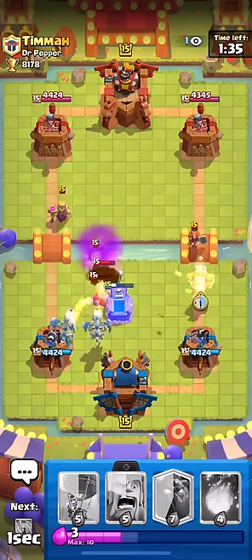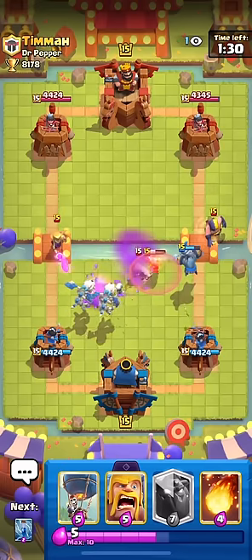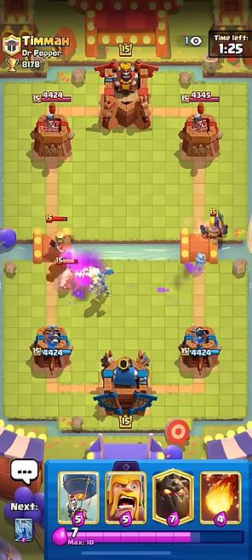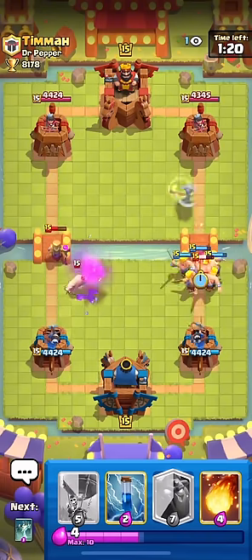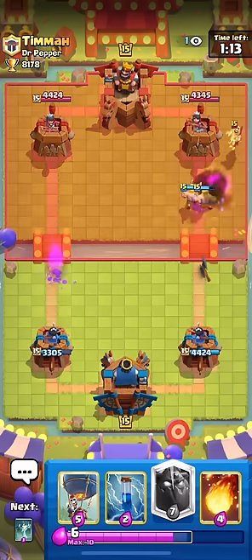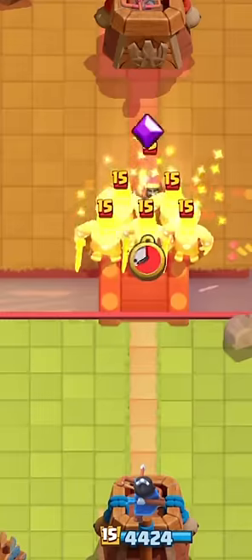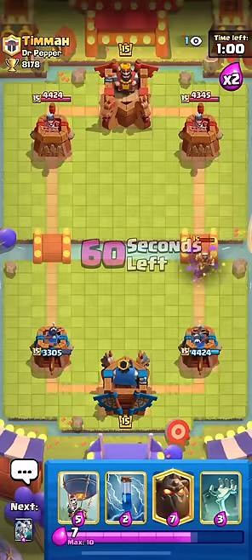He has four air counters that we know of, and I'm going to assume that's probably enough because four is just ridiculous. So priorities here - I'm barbarianing on the Executioner, because it's going to do way more damage than the Mother Witch does. The Mother Witch is already pretty low, so we're just prioritizing what we're spending our defensive resources on. Here we're just going to analyze the situation - that's just a fireball value, we don't have to deal with a Mother Witch or a Wizard right this instant.